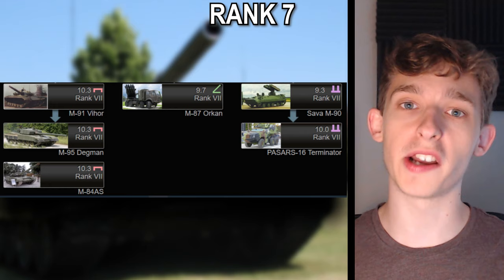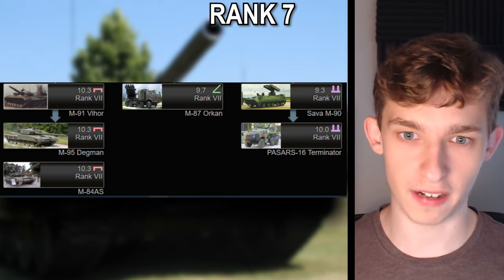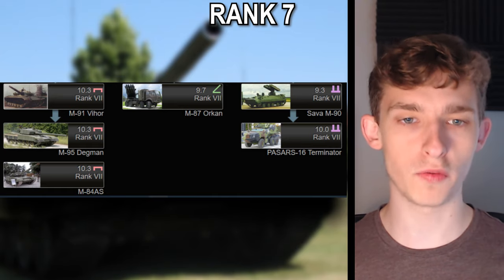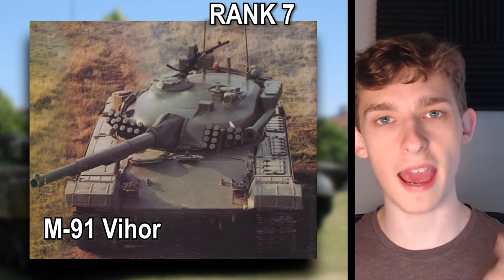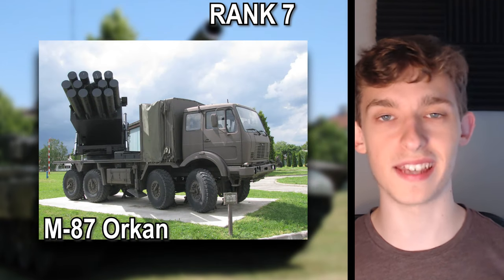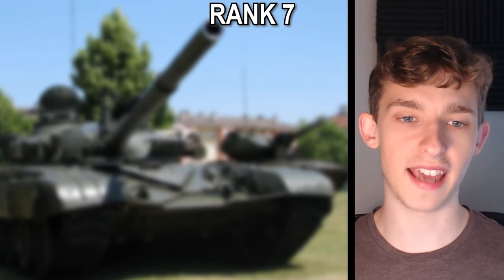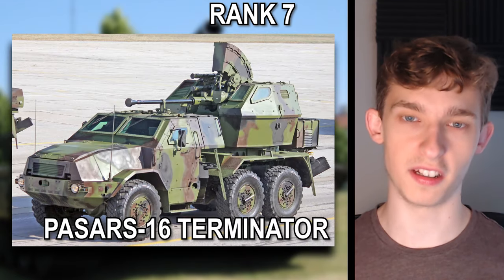Finally we move to rank 7, the final tier in the Yugoslavian tech tree for War Thunder, which yields six vehicles — three medium tanks, one rocket-propelled tank destroyer, and two anti-air guns. The medium tanks are the M-91 Vihor, M-95 Degman, and the M-84 AS. The tank destroyer is the M-87 Orcan, which fires missiles. The anti-air vehicles are the Slava M-90 and the Pazars-16 Terminator.